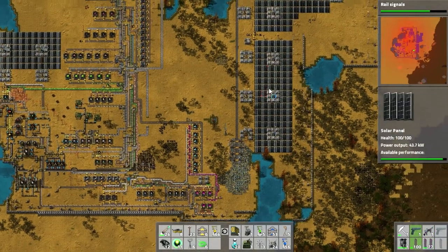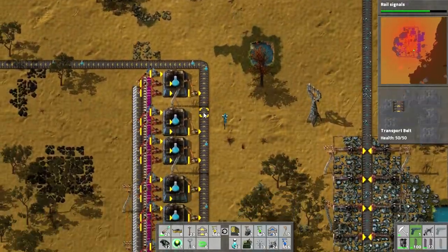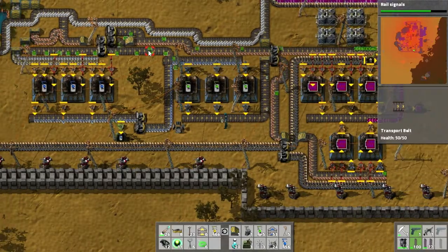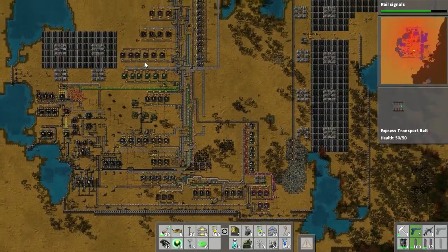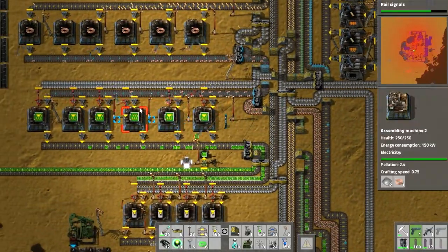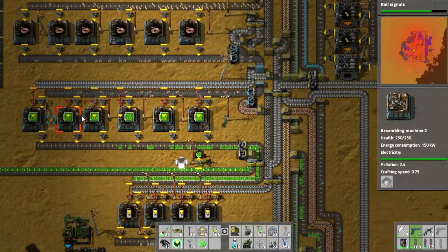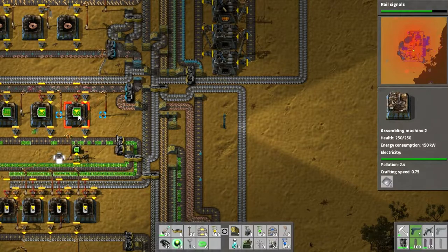I'm here to grab more walls, and you can see this big solar park we have. We're not producing enough blue science packs because we don't have enough smart inserters, because we don't have enough circuits. We're producing circuits here but we don't have enough copper — we're not producing enough copper to put all of these at full speed.